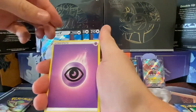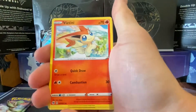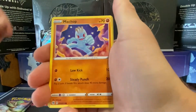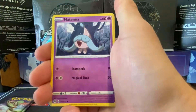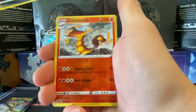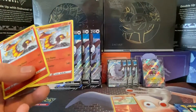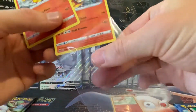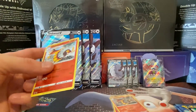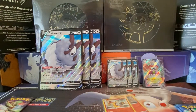Right, onto the Dreadnought pack. We've got psychic energy, Absol, Victini, Sonia, Poké Ball, Machop, Atiana, full heal, Scraggy, Scrafty, and a Scrafty rare holo. Not a bad pack, nothing special — right to the next pack then.